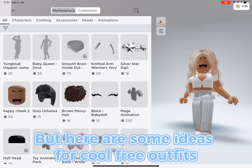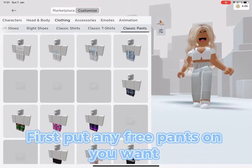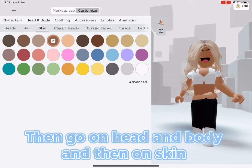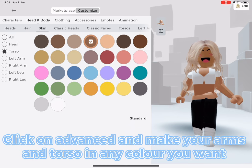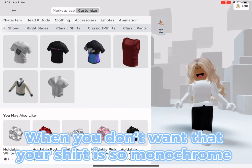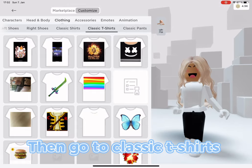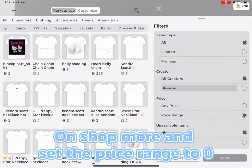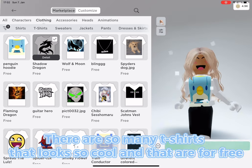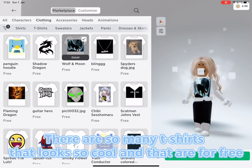There are not many ways to get free classic clothes, but here are some ideas for cool free outfits. First, put on any free pants you want. Then go to Head and Body, then Skin, click Advanced, and make your arms and torso any color you want — I chose white. If you don't want your shirt to look monochrome, go to classic t-shirts on Shop More and set the price range to zero. There are so many free t-shirts that look really cool.